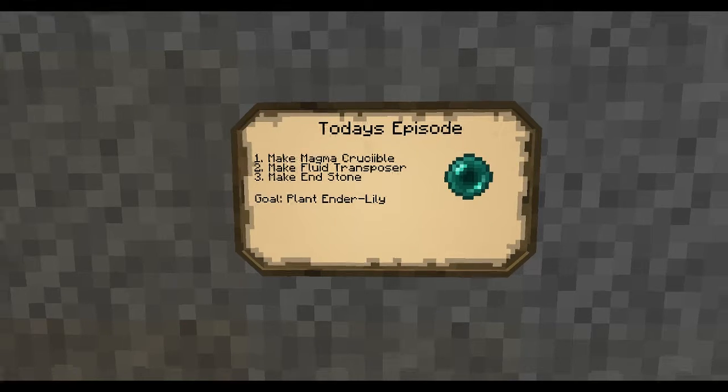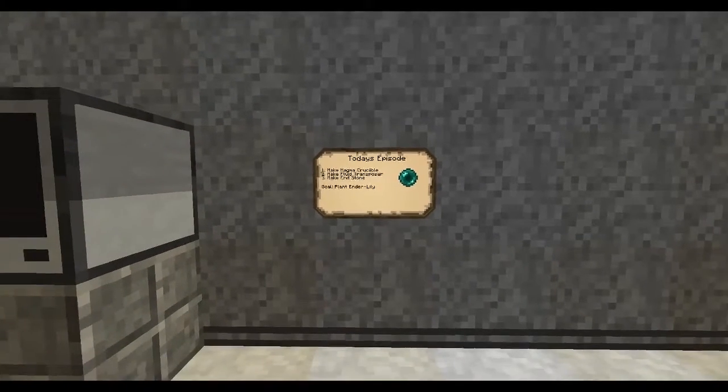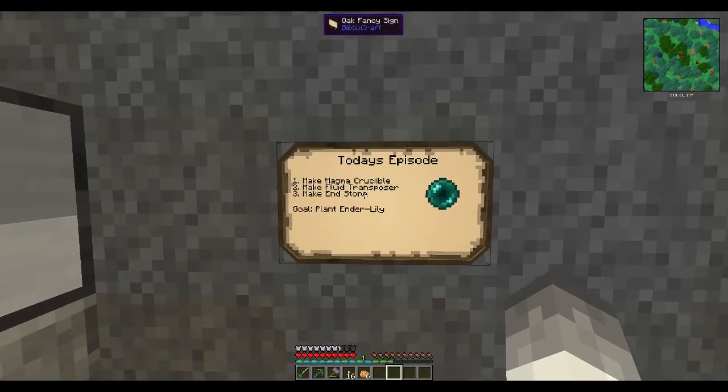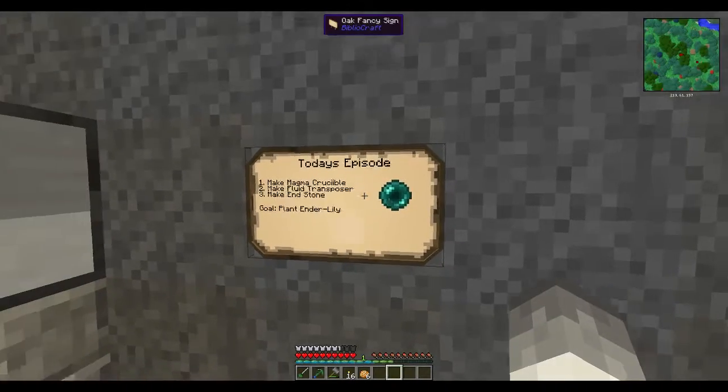I'm going to make a magma crucible, a fluid transposer, and I'm also thinking of an aqueous accumulator and an igneous extruder. By the way, this sign is from Bibliocraft — it's really cool, you can customize it with a lot of things.